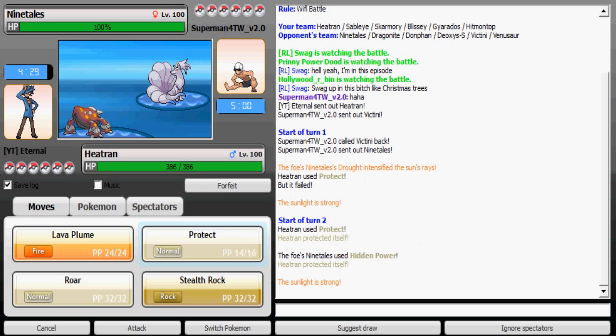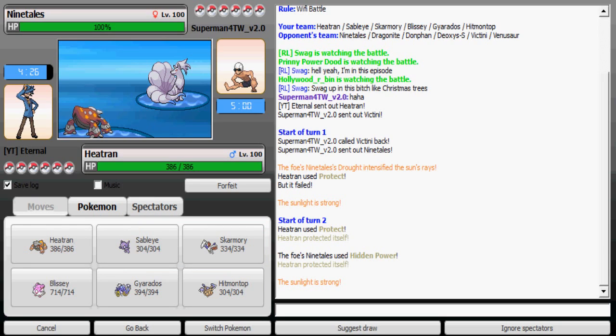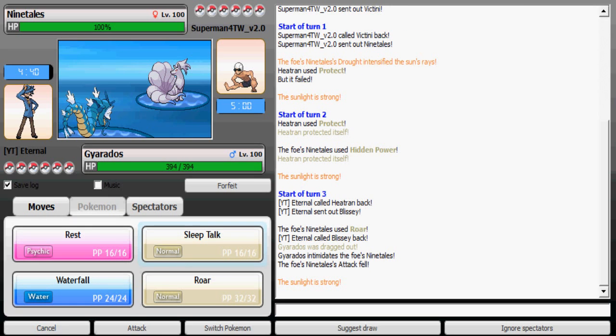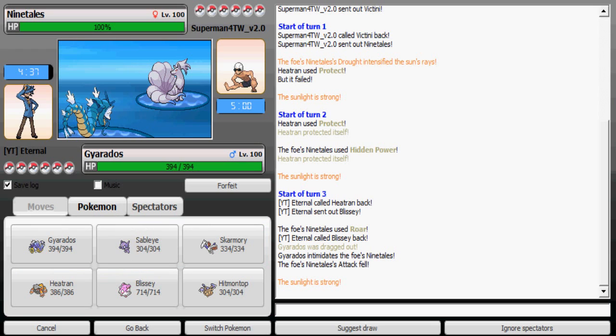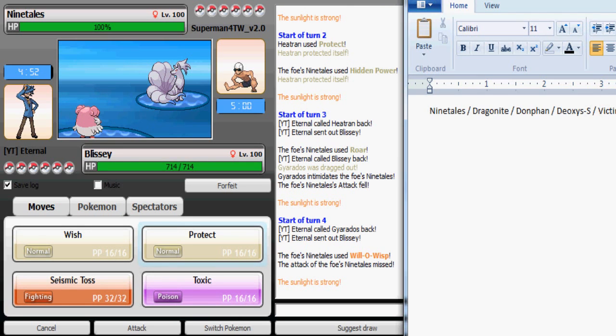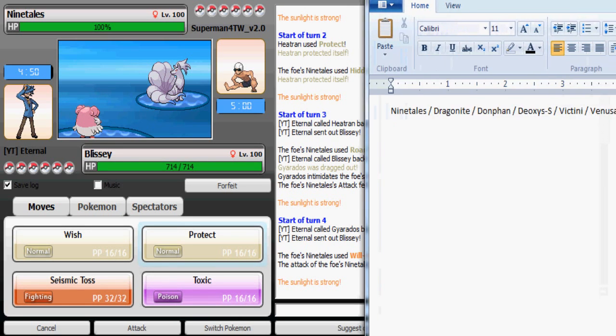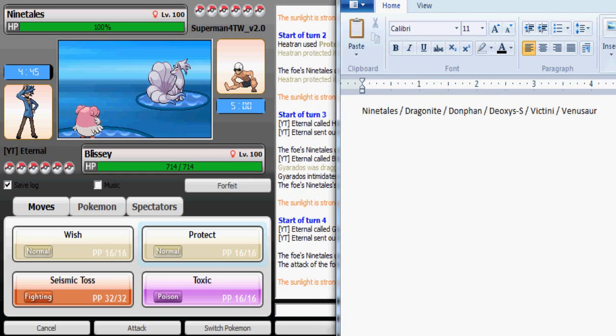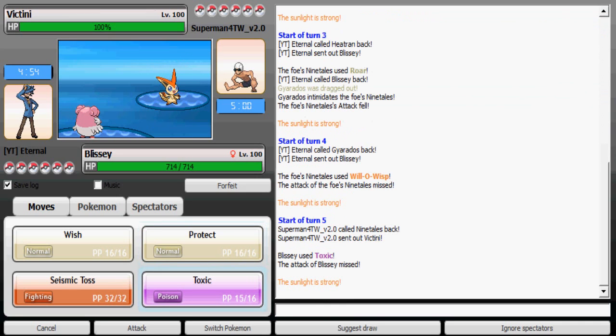He has a Hidden Power, so that tells me it's Hidden Power Fire. I'm gonna safely switch out — in comes Gyarados. I want to switch out because I don't want to take the Will-O-Wisp. He's most likely going to switch to something, but whatever it is it's gonna take a Toxic.